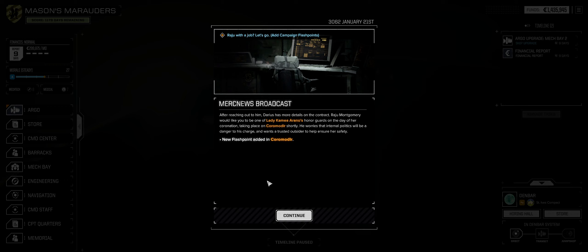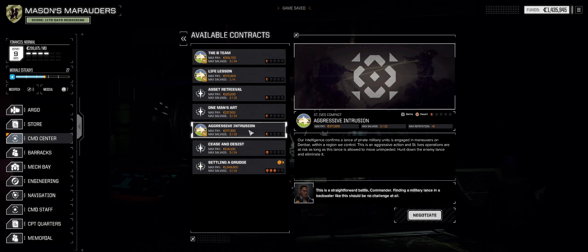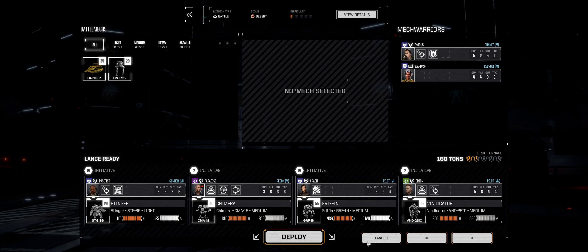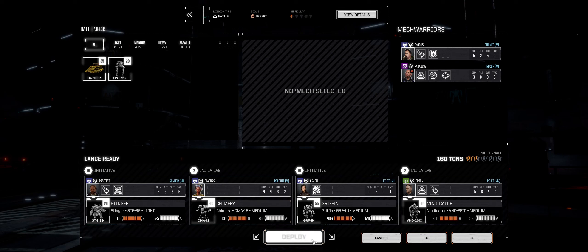We always like to do these flashpoints, kind of like playing through the game. I have to say I enjoy doing them. But at the moment, we are going to try to get ourselves some salvage. We're going to negotiate — this is against pirates. Go a little cash, not as much salvage, because I don't think they're going to give us anything too special. So this is what we're going to run. Since you're in low spirits, let's put Slapdash in there. Until you pick your morale up a little bit, you're not going out. Alright, we are ready to roll.